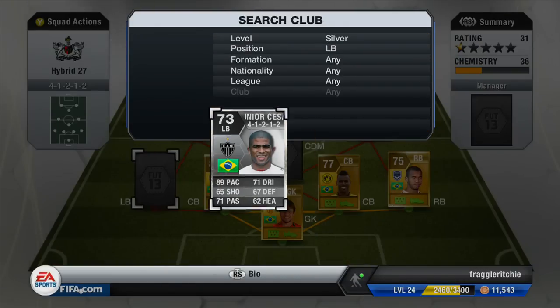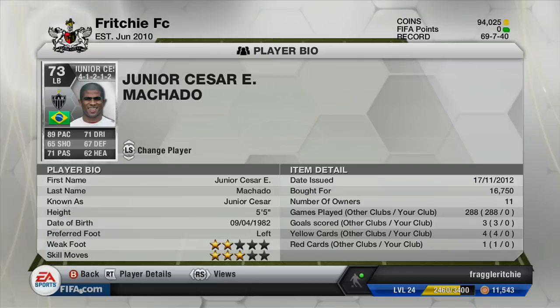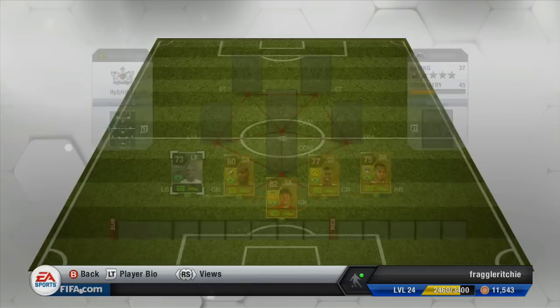Moving to left back — the first silver player of the team — Julio Cesar, who plays for Atletico Mineiro in the Liga do Brasil. He cost me 16,750 coins and has 89 pace, 71 dribbling, 71 passing, 67 defending, 62 heading, and 65 shooting. He's a fantastic left back, very similar to Mariano. The only downside is three-star skill moves — if you want four stars you could use Ramón instead and still get full chemistry.